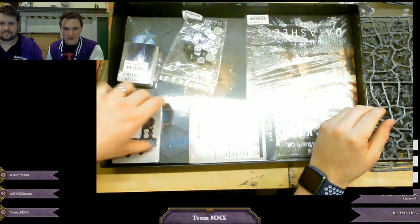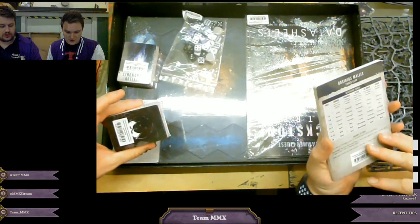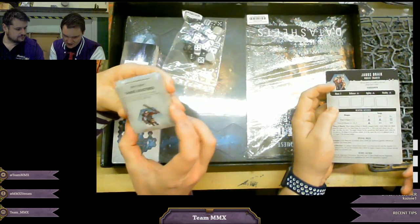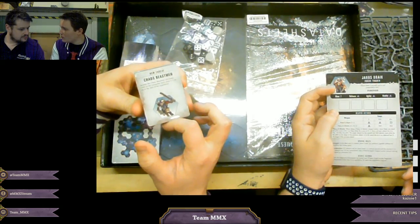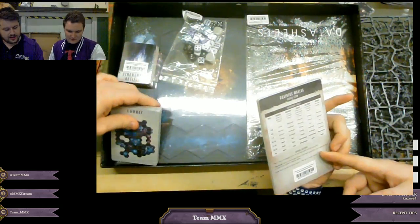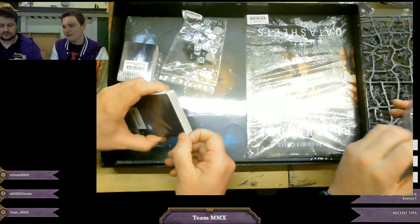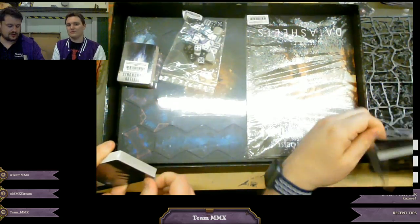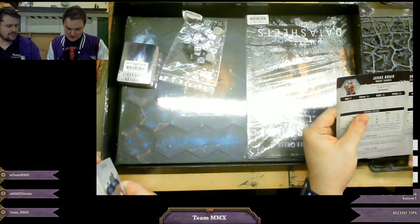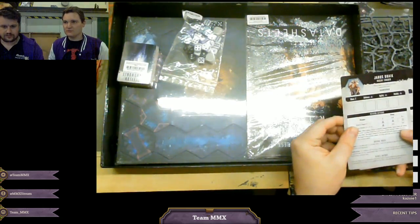Warhammer Quest, the Age of Sigmar version, they've done two boxes, but 40k should be more popular than that. I think these are all threat cards, so it seems like you're going to be drawing these and getting more enemies to fight as you come through - potentially more dangerous stuff. This seems to be the cards for your players and bad guys. It's a four-player game - if you get five players, one of you plays the bad guys, so I'm assuming there's an AI mode. Yeah, there is an AI mode - you can literally play this yourself.